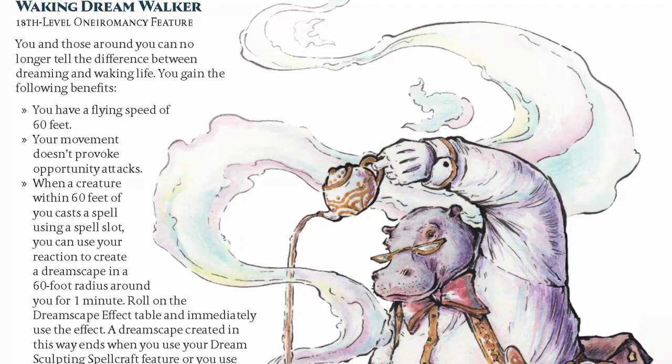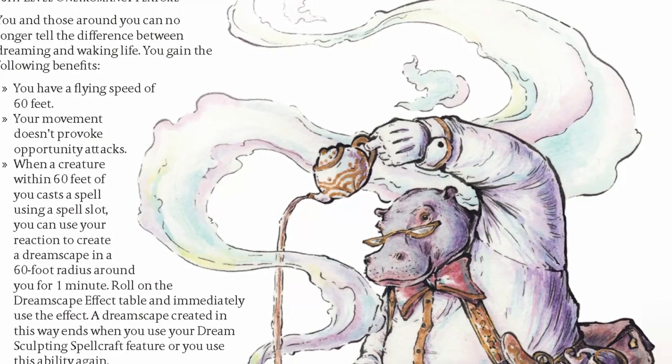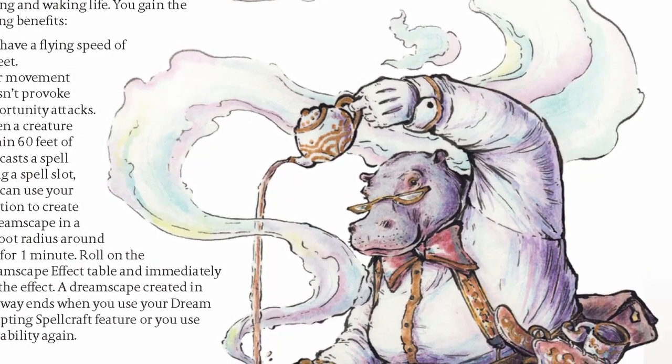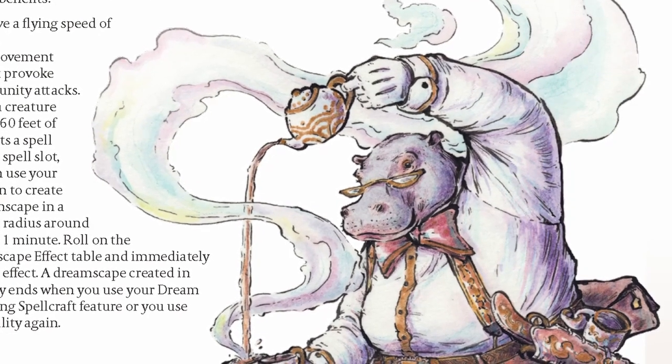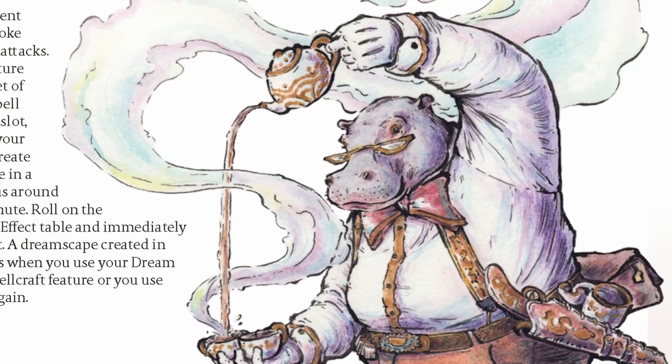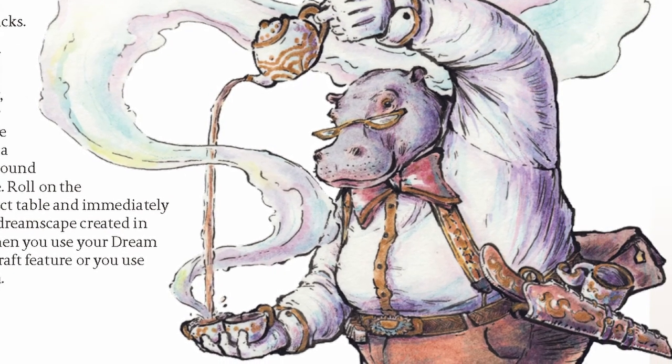The last available option is Tassiography, which is my personal favorite. You'll be using ale, tea, or coffee to play a supportive role for your party, healing or buffing them when you offer them a drink. This reminds me of the official Alchemist Artificer, but unlike that option, this one is done correctly — you will never feel like you're running out of drinks to offer and will always be useful.